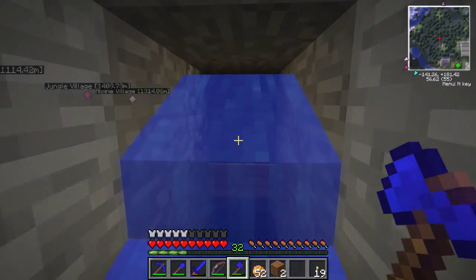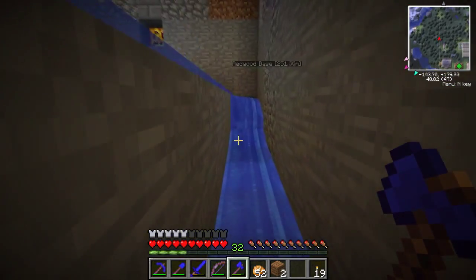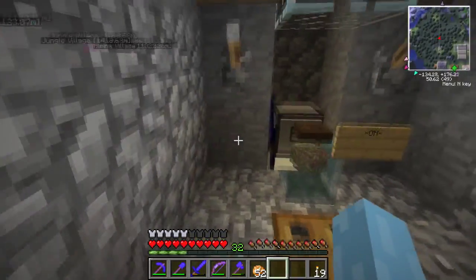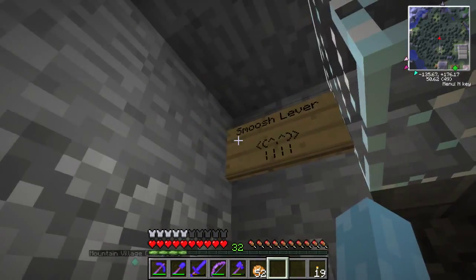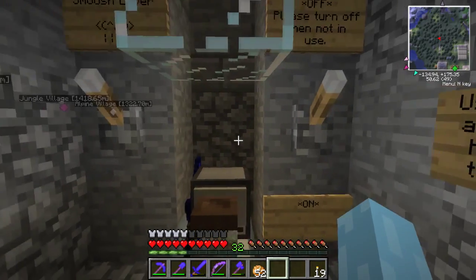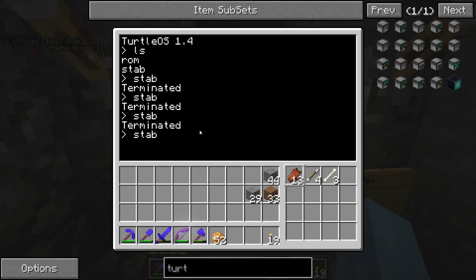We did have this thing set up as a standard crushing trap — you can see part of the redstone that powers it. It was a standard crushing trap where once you had the mobs in place you would pull the smush lever and it would smush them, hold them a certain amount of time, then release, and they'd be down to one hit. You'd stand here and punch them out. But we have added Mr. Stabby McStabberson here.